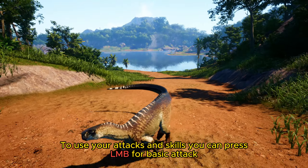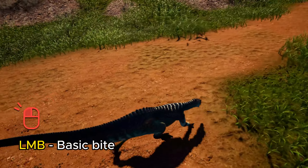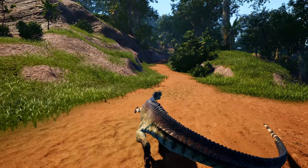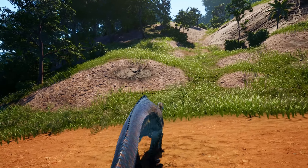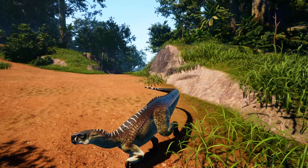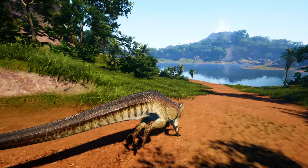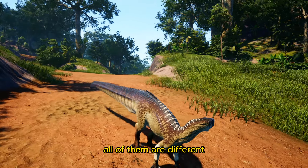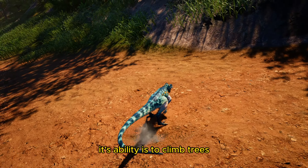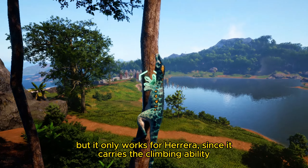To use your attacks and skills, press the left mouse button for a basic attack. Not all dinosaurs have the same attacks — all of them are different. Let's check a carnivore to compare. This is the Hera, our literary wizard. Its ability is to climb trees, which is performed with the right mouse button, and it only works for Hera since it carries the climbing ability.